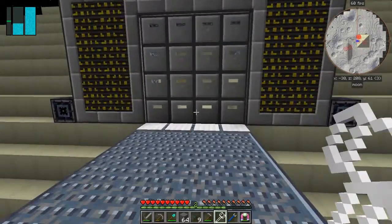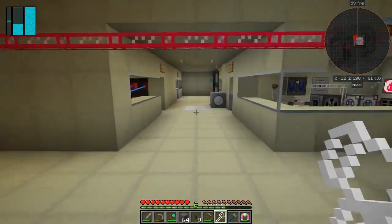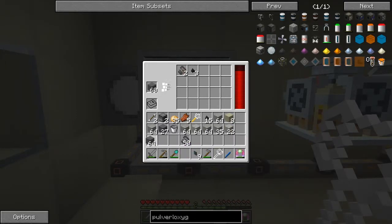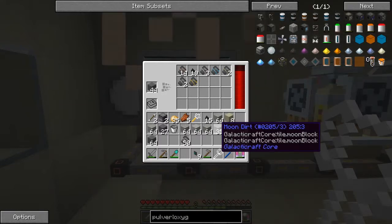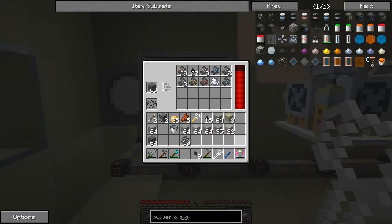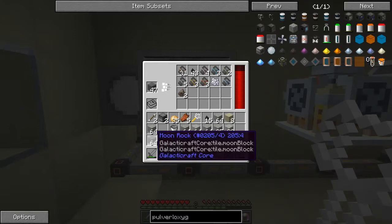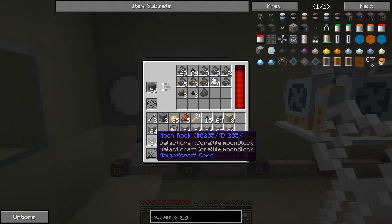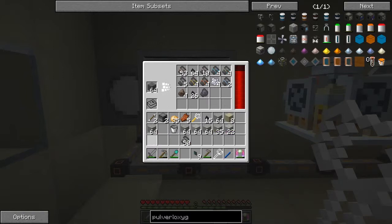I've got two stacks — that's probably enough for this. Let's go put them into the sieve. So 64 of those — we should hopefully get lots of tin. That's tin, we need 14 more. I should really build another hopper — that would be sensible, put a hopper on top so we can feed everything without having to stand here. Moon dirt I'll keep. What have we got now? 55 — that's not enough.